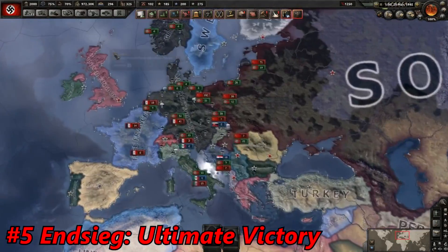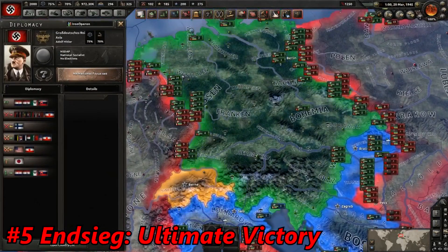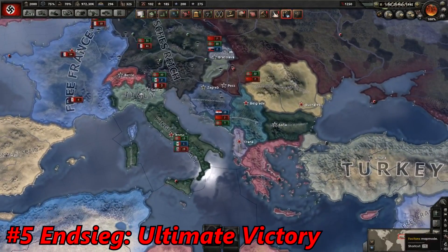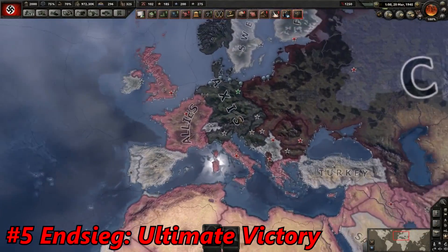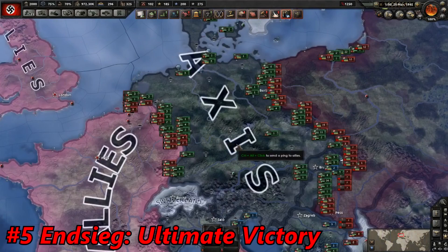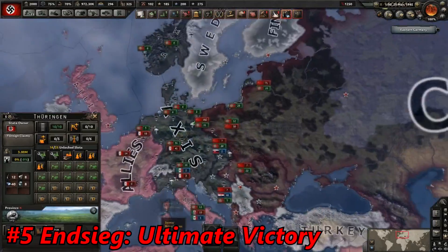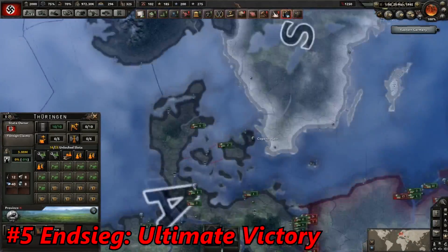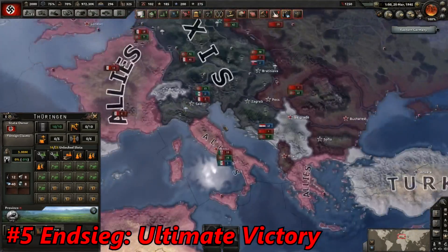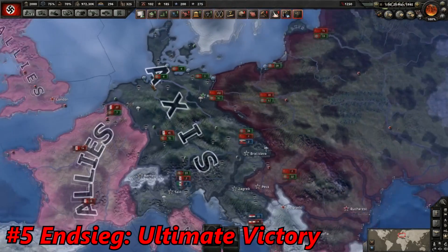Germany is just having a tough situation in 1945. If you're a player who wants some challenge, you can play as Italy or maybe Germany in Endsieg — 1945, 1944, 1943 — and it's not going to be easy to win against the Allies and the Comintern, because Germany is in very bad shape. But it's still possible; many players have won the Endsieg campaign. If you want some challenge and want to play in a different scenario, a bit further into World War 2, this is the mod for you. Go and subscribe to Endsieg and play this great mod.